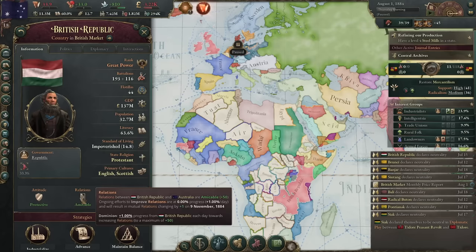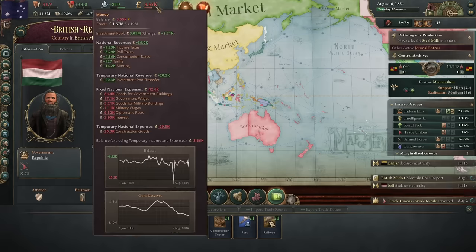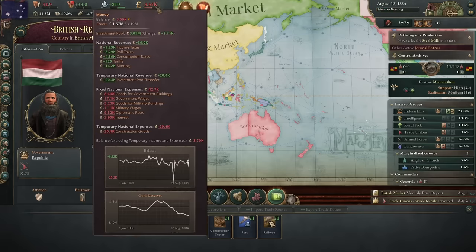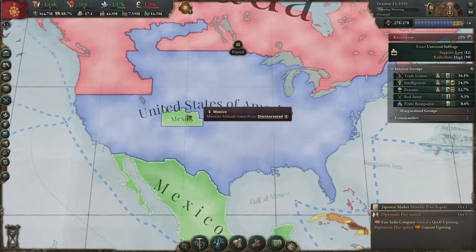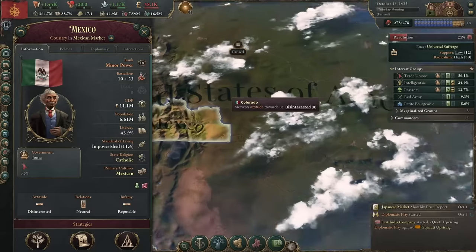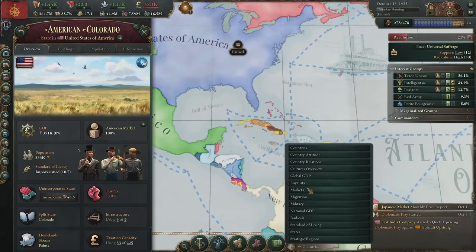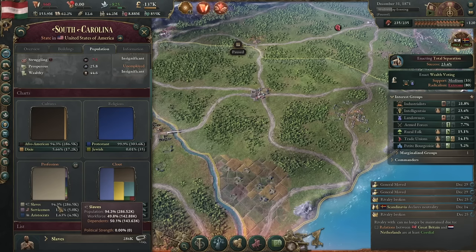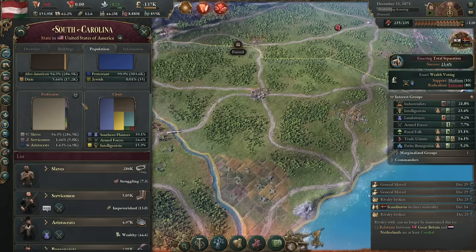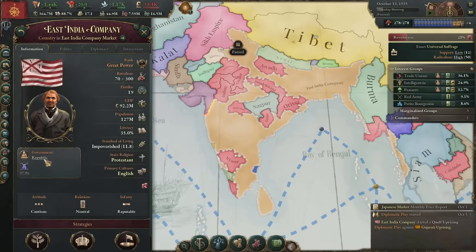There's also still a fair bit of jank lingering on Victoria 3's gorgeous map. Sometimes the AI does stuff with no explanation and no warning, like when Britain ruined the entire economy of my developing Australia by cutting me out of the Commonwealth even though our relations were very high. I've been referring to North America as the Twilight Zone because it always seems to produce bizarre outcomes, like Mexico permanently owning a slice of southern Colorado surrounded by the US on all sides, or certain states in the US South steadily becoming 100% racially segregated over time. These weren't one-off occurrences, but consistent across all of my saves. This is hardly new for a Paradox game on day one — it doesn't ruin the experience, but it is annoying.